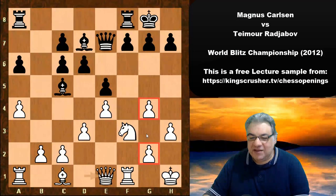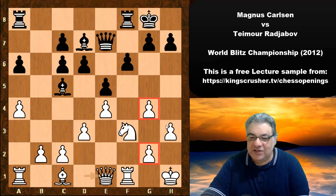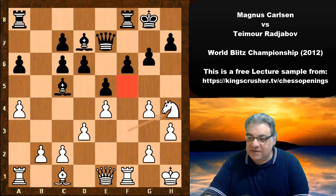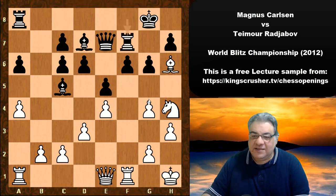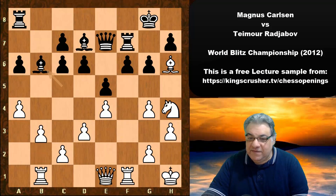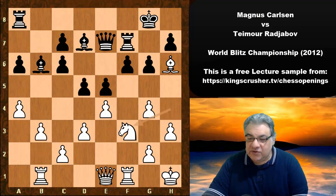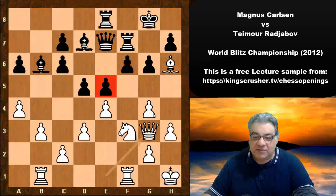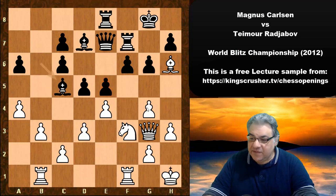This structure reminds me of a Spassky-Fischer game where Fischer was black and played a similar Queen move — it was g6 in the 1972 match. It's a very interesting pawn structure. We see Knight h4 on a nice outpost square, f5 — a very interesting position. Then g6, which invites Bishop h6, but will the bishop actually be trappable? We see Rook b1, Bishop b6.